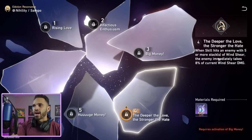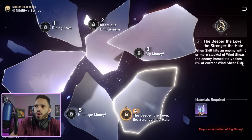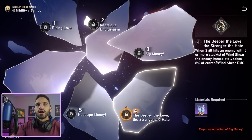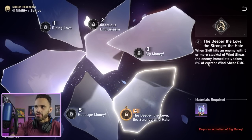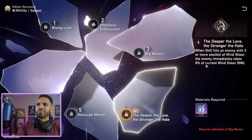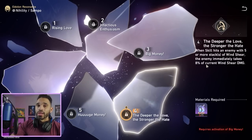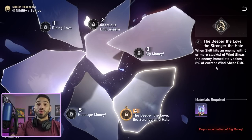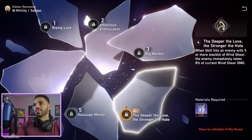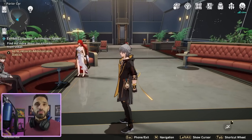E1 is all budget players really need. E4 is interesting — when skill hits an enemy with five or more wind shear stacks, they immediately take 8% of current wind shear damage. I can't fully evaluate it since I don't have E4 to test, but if it's 8% of break-effect wind DoT damage rather than regular DoT, that could be solid. Overall though, E1, E5, and E6 are the key eidolons.